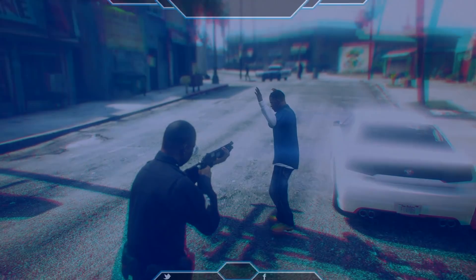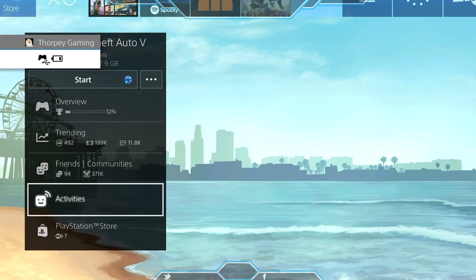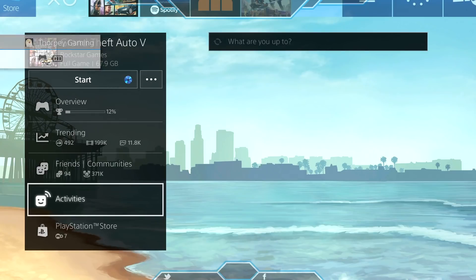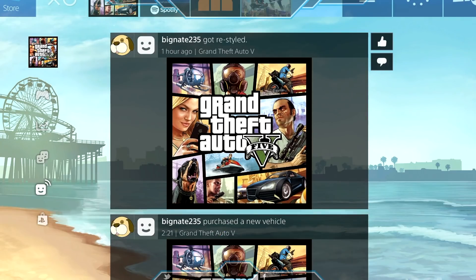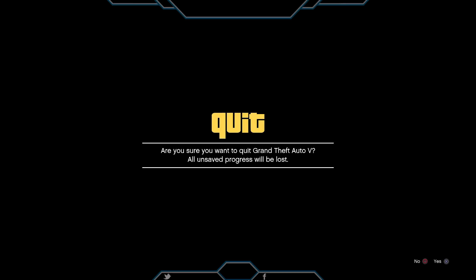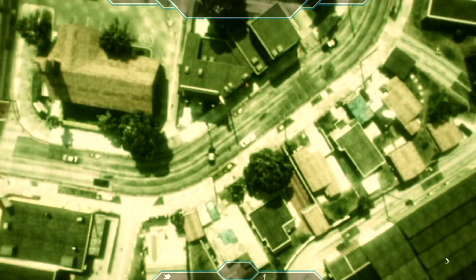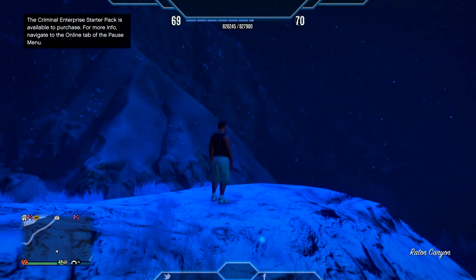Wait for the police to bust you. Once they've busted you, click the PS4 button, go back to Activities, and start a GTA 5 Online activity again. Click it, accept it — you'll know you've done the glitch correctly if it goes to those funny colors as seen on screen. Once it goes to those funny colors, you know the glitch is done correctly.